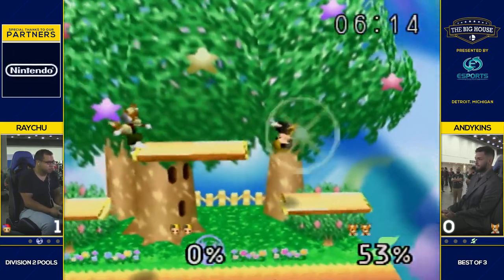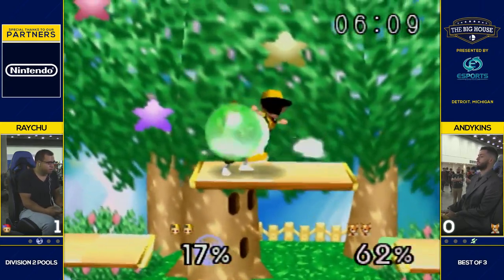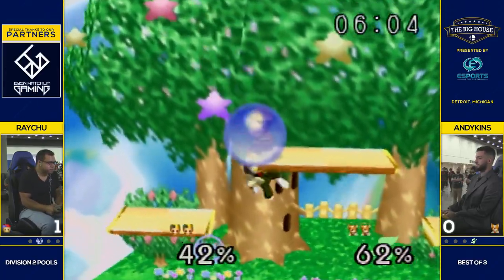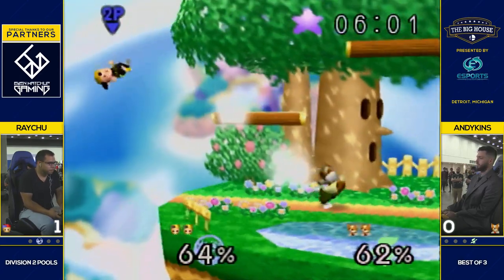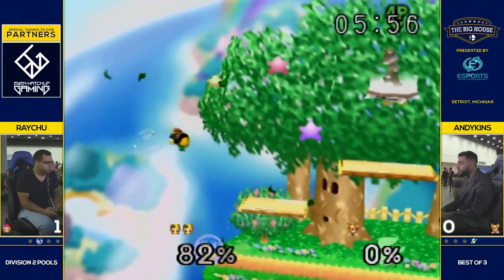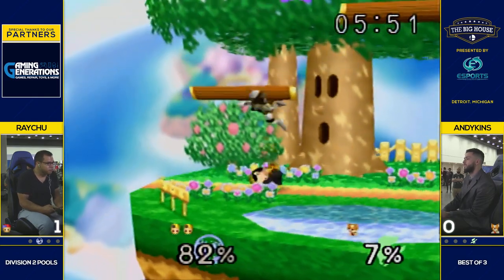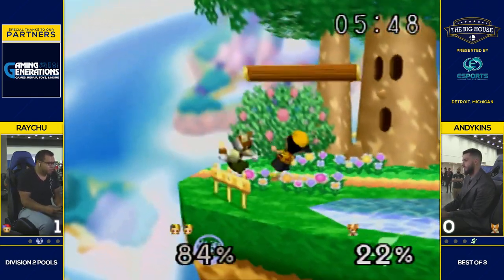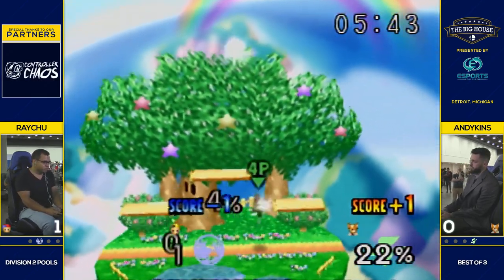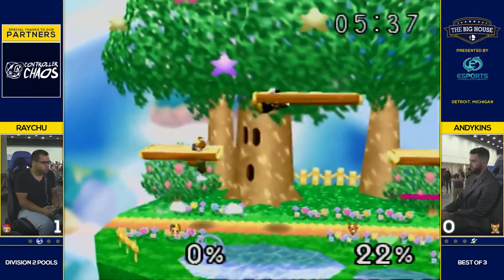That big old head starts the combo, but Andikens gets out and throws in some damage of his own. Raichu's smart to hold shield there — did not want that combo extended. Ness with that bait of just 'come get me, I'm just sitting here' and they'll trade that every day. Andikens cleans up that stock pretty quick, so we're back to even again. Raichu has been showing out, but Andikens is doing an amazing job of keeping it even in both games.